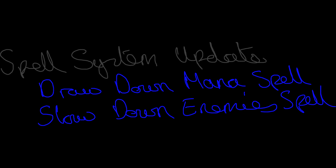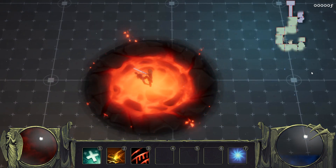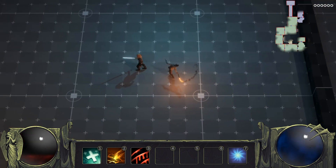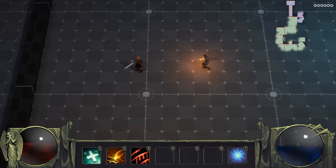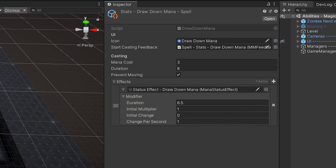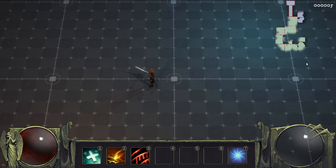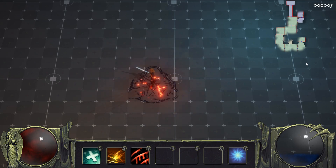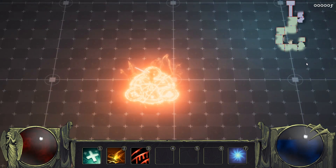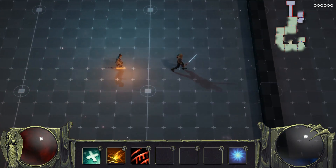So I sat down and started adding some new features. The first thing I wanted to do is add a spell system. I'm using top-down engine, which doesn't have anything like a spell system built in, so I had to build that from scratch. I started with an attack spell — here's one that turns the floor to lava — and a heal spell, which adds health to the player. I also built one that draws down mana from the surrounding environment, and one that allows you to slow down enemies when you've got plenty of mana.